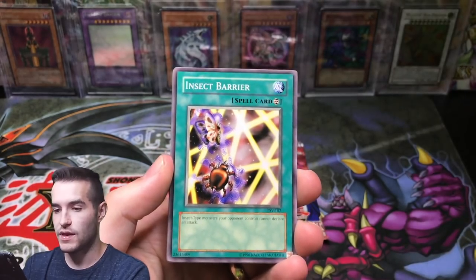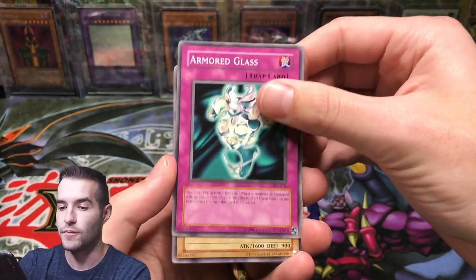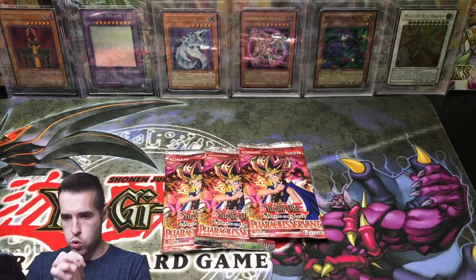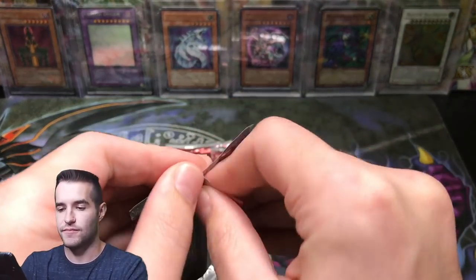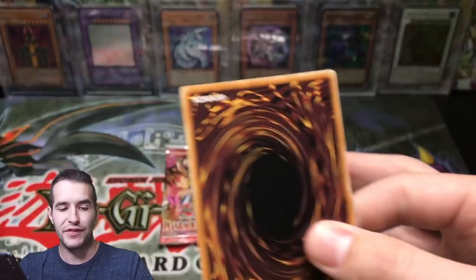Four-star Ladybug of Doom. Insect Barrier. Armor Glass. Skull Mariner. Oh my goodness, this is not good. Let's do this guys, three more packs. Believe that we can do this, that we can pull a foil. Our goal is a foil at this point.